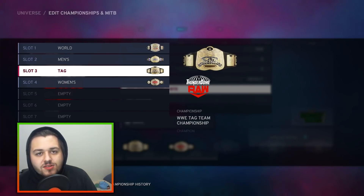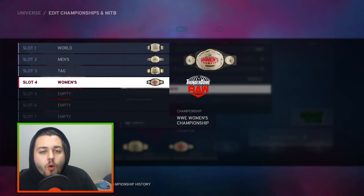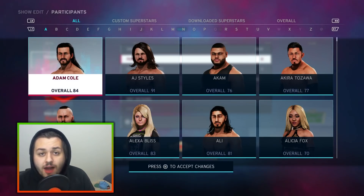Now these were the SmackDown tag titles of the Ruthless Aggression era, but Simon Wealth made a version that has all black designs instead of blue designs, and I love this tag title design so that's what we're going to be using. And last but not least, the Women's Championship, which is absolutely one of my favorites of the bunch. But what are championships without a roster?